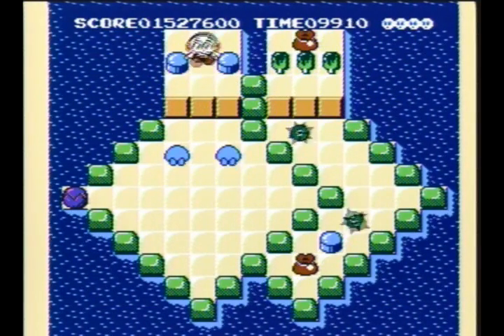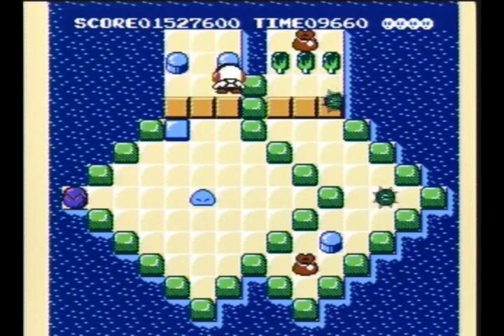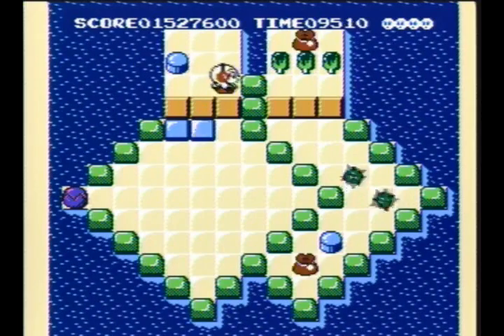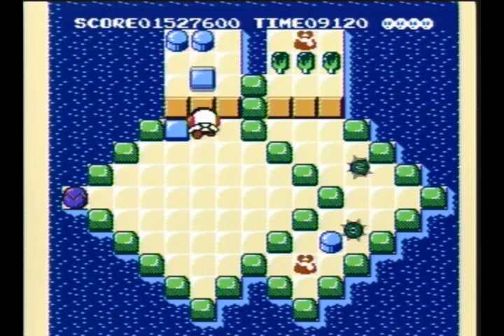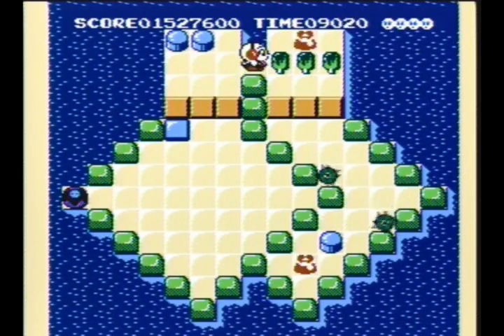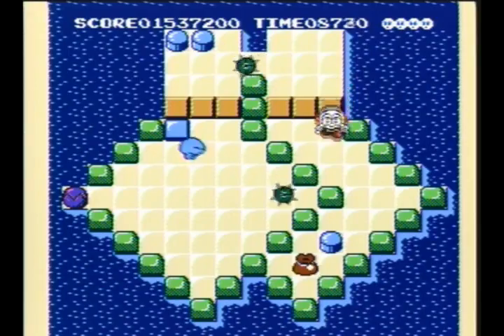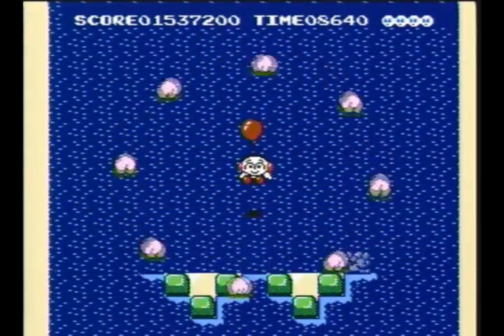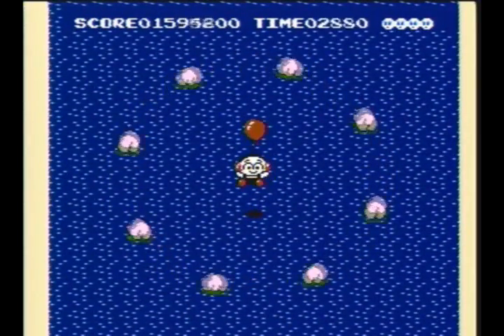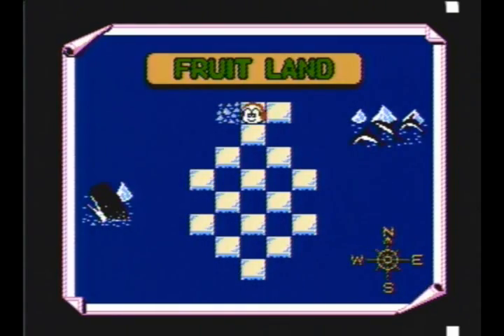We're back with the first level of Fruit Land. The ice pillars behind you are a hint of what you have to do, although it's pretty obvious since this is the only way to get to the other side of the island. You make the ice cylinder, keep the block back there, and grab the dream bags. Be careful with the spiky things which come out when you do that, but all in all pretty simple for a first level.